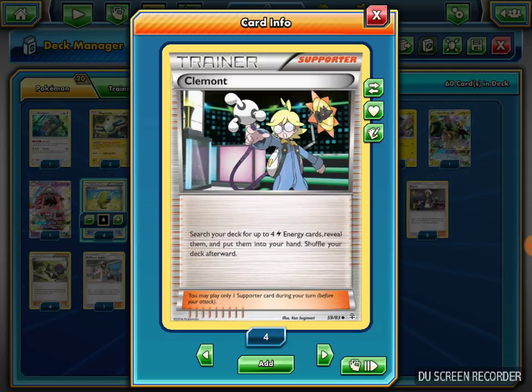I play one Clembot, which searches your deck for up to four Lightning Energy cards and puts them in your hand. If I have a Magnezone out, I can combine that with its Magnetic Circuit to attach all four energy to any of my Pokemon on the field — Raichu, Lele, whatever I need. It's pretty cool.